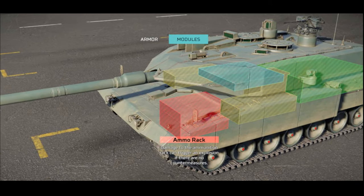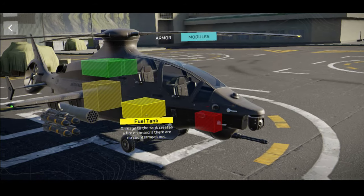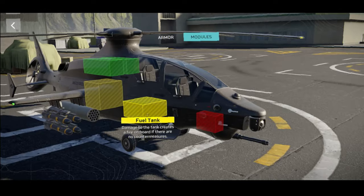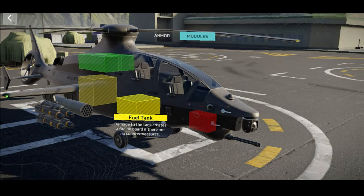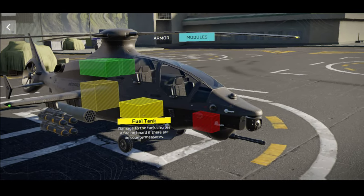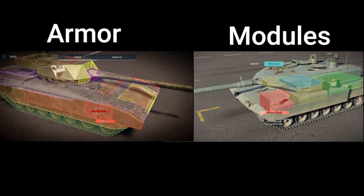Let me explain the module and armor system, because this feature applies not only to tanks but also to helicopters and strike fighters. The armor is the outside mechanism that protects the modules. The modules include the fuel tank, ammunition, engine, and even the crew of the vehicle. We will have realistic armor and module simulation.